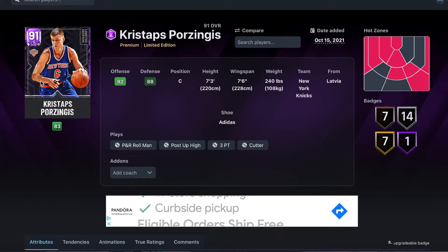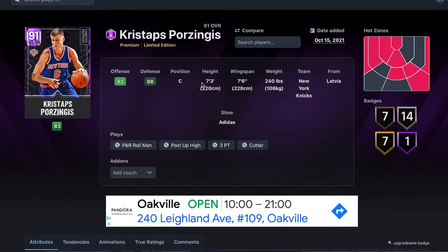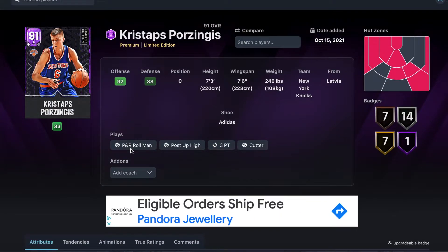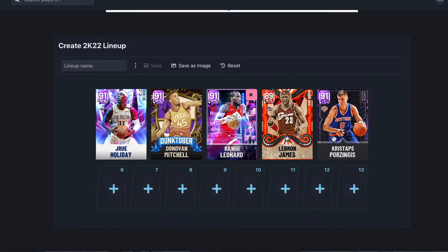He doesn't get matched very often and he grabs a ton of rebounds. I played a game where Anthony Davis had him boxed out and Porzingis literally jumped over AD for the rebound. He's just an absolute horse on the boards. I think he's a top center in the game and the best budget center in our price range — around 13 to 15k. The starting lineup came to around 70k MT total.